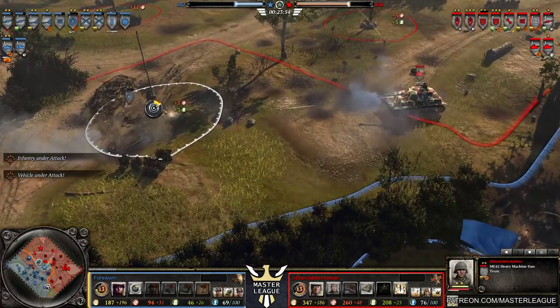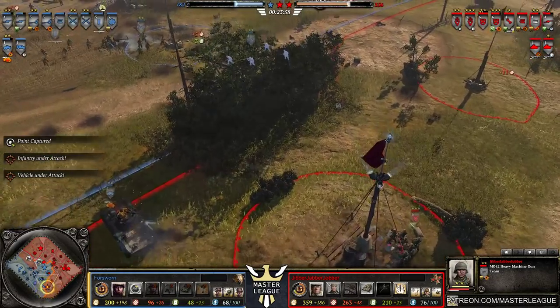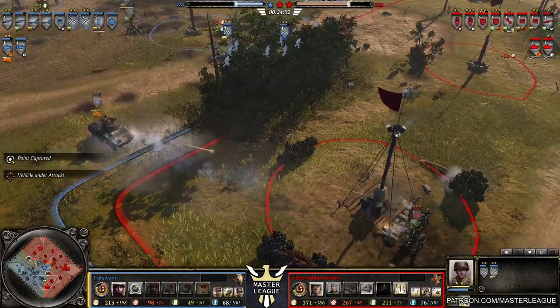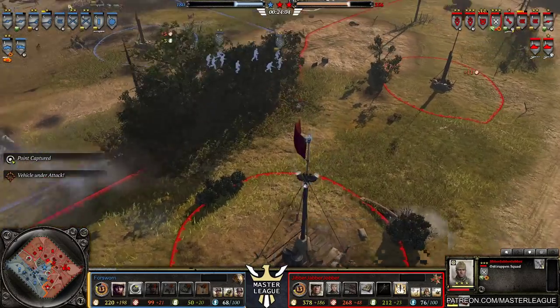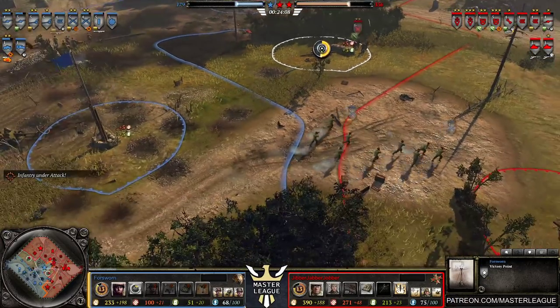Pack-Howitzers opening up — their target of choice is a tank. Just like the Feynmanville Approach loading screen: Panzer Force versus Pack-Howitzers. Very realistic. Riflemen coming in for the flank on the Ostruppen, wanting to get these victory points back. They've still got the central one, somehow.